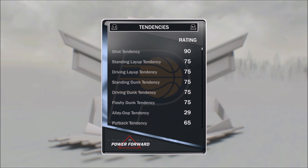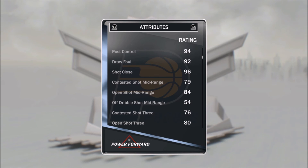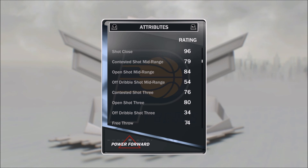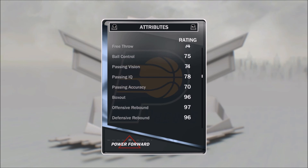Let's check out some of his stats. Shot close is a 96 — that's awesome. Standing layup at the top is a 97. Open shot mid range is an 84 — that's pretty good. Open three is an 80 — that's actually really good. Contested shot three is a 76 — still really good. Off dribble shot three is a 34, so I shouldn't be shooting with him like that.